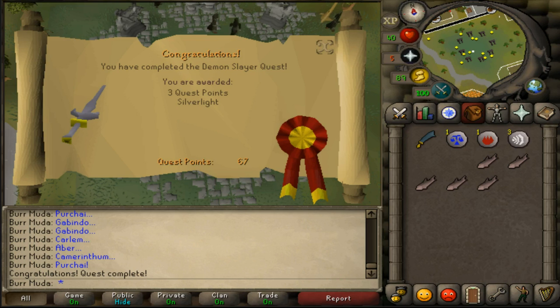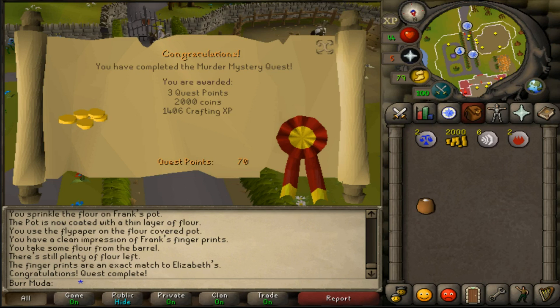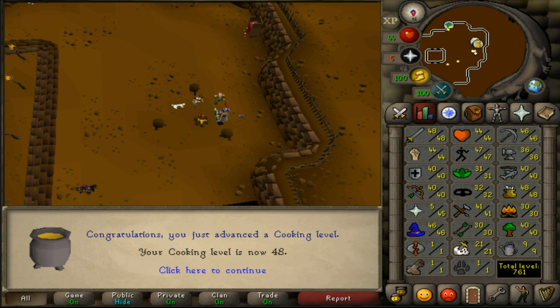Just beat Demon Slayer, got me 3 quest points, which put me up to 67 quest points. Just beat Murder Mystery, got me 3 quest points and 1,406 crafting experience — this also put me up to 70 quest points, so only 105 more to barrow gloves. That is crazy. I had some leftover trout in the bank, so I got from 40 to 48 cooking — figured this would just help out a little bit for the Recipe for Disaster. 761 total now.